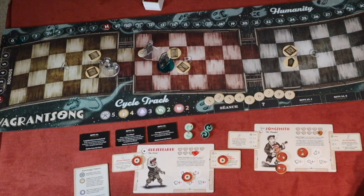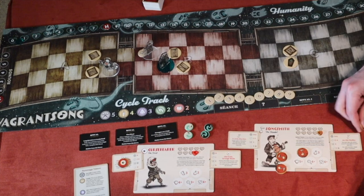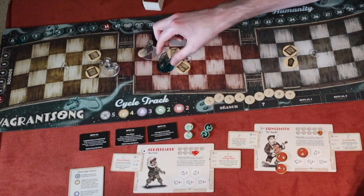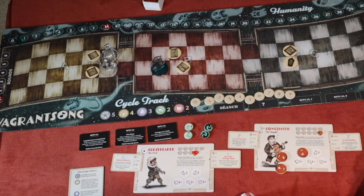If you use a skill, you cannot use it again next round — except for the Song Smith's special ability, which allows him to use one particular skill every single round. Event tokens can be placed on the board, on the break track, or on the round tracker, and they may be triggered by player or ghost actions. Sometimes they're put into the rummage bag and drawn randomly.